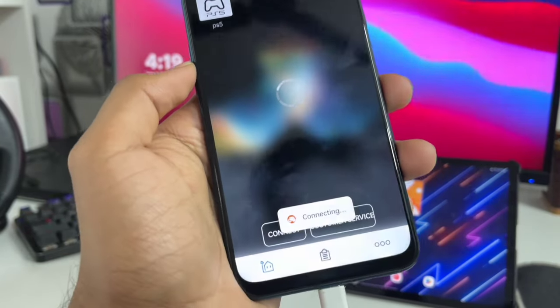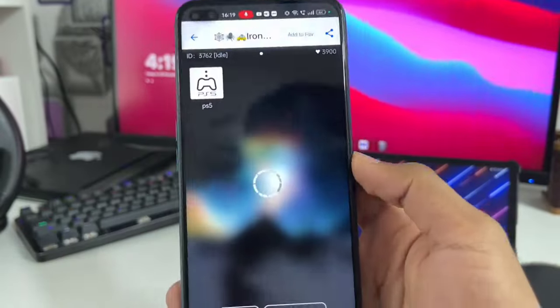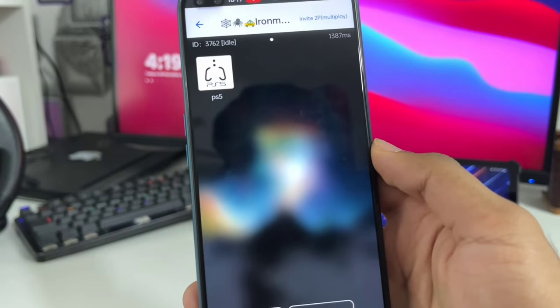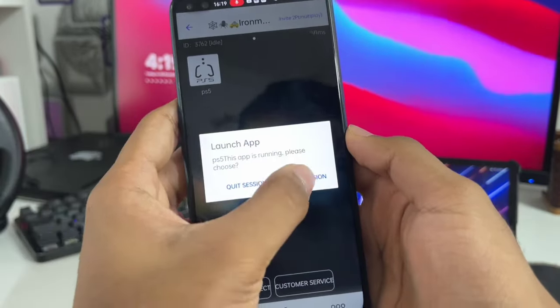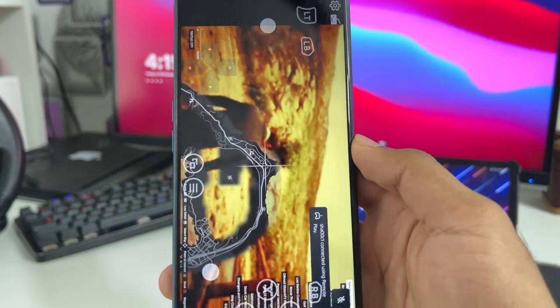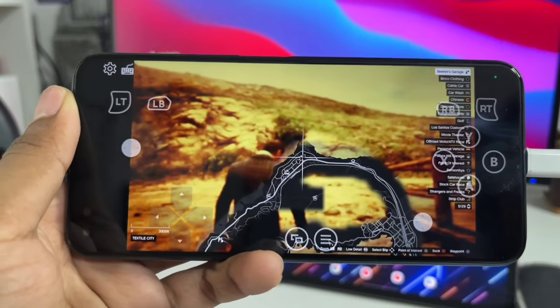Click on Confirm again and it will show Connecting. Afterwards it will say Connection Succeeded. We just have to click on the PS5 logo, click on Resume Session, and that's about it — we have now successfully rented a real PlayStation 5 console and are streaming it on our Android devices.